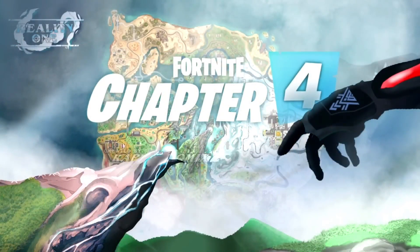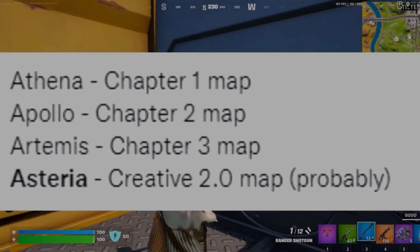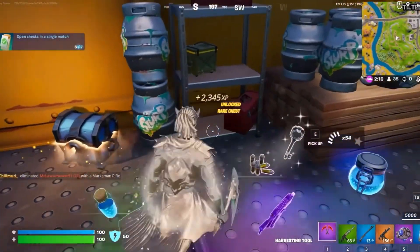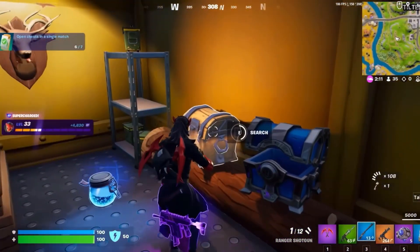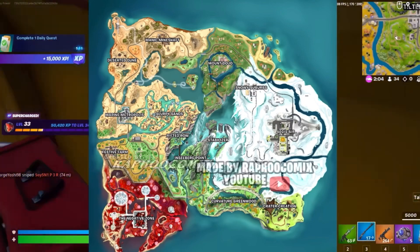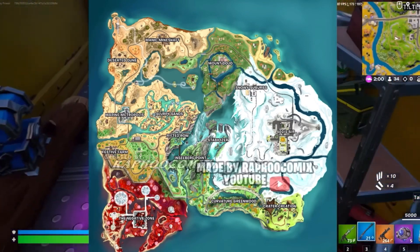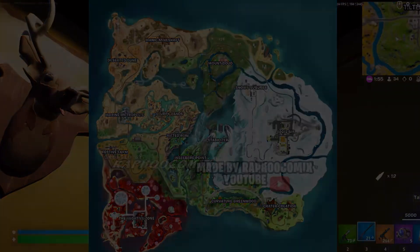So again, this is a concept of the Chapter 4 Season 1 map by my friend Rafu Comics. We do speculate that Astrea could be the Creative Mode 2.0 map or the Chapter 4 map, so really curious to see what you guys think down below. This concept was going around for quite a long time and a lot of people thought it was actually legit, but it turns out it was made by Rafu Comics over on YouTube and Twitter. This is definitely a concept — in case you guys did not know, this is not a leaked Chapter 4 map.